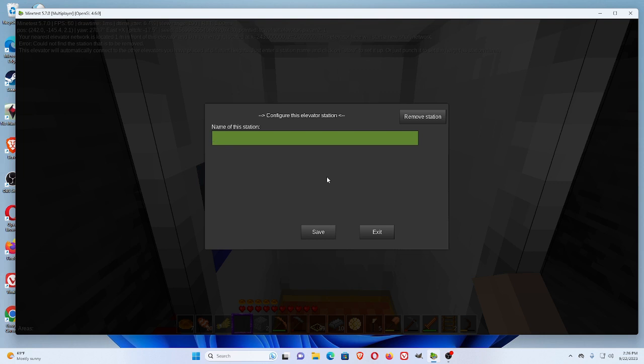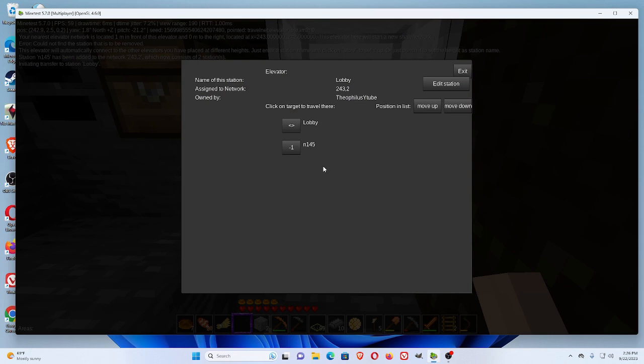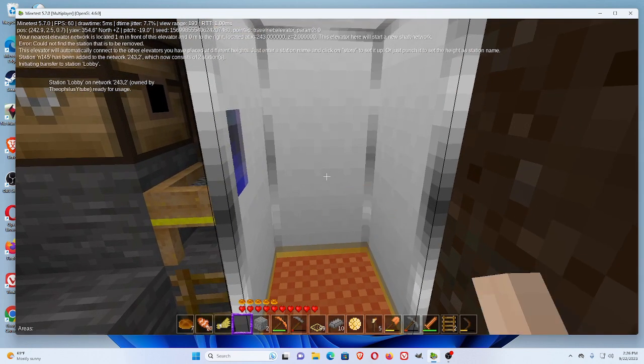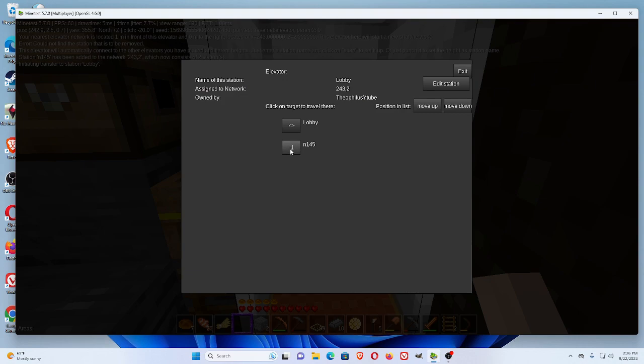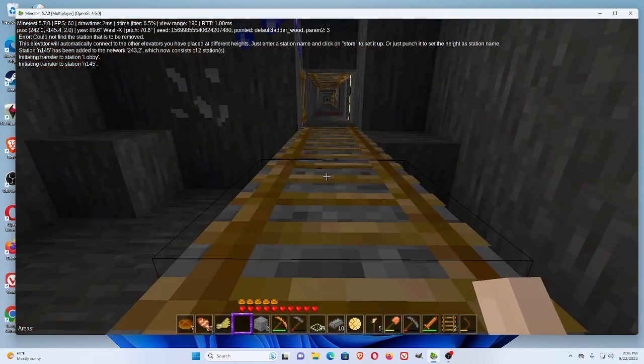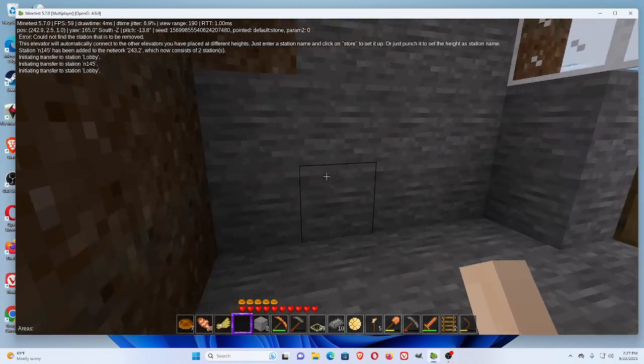I'll name this one N145 just to know that it's negative 145. Let's go to the lobby. Sometimes you have to punch it in order to get them to work. And now we can instantly go down and instantly go up from there.